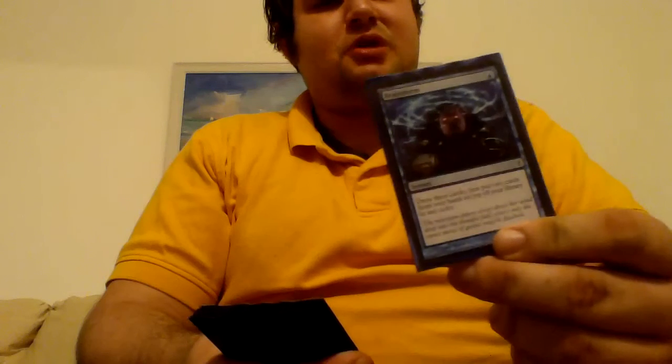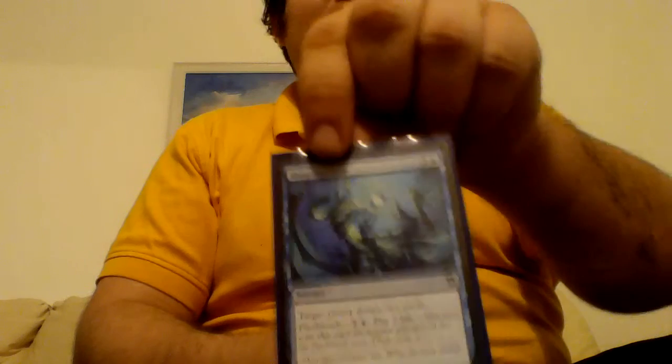Next is Brainstorm: 1 blue, draw three cards, put two cards back on top. Really good, especially with Chasm Skulker. Then Deep Analysis: 3 and a blue sorcery, target player draws two cards. It also has flashback for 1 blue and pay 3 life. I really like this card, especially because you can pay life.